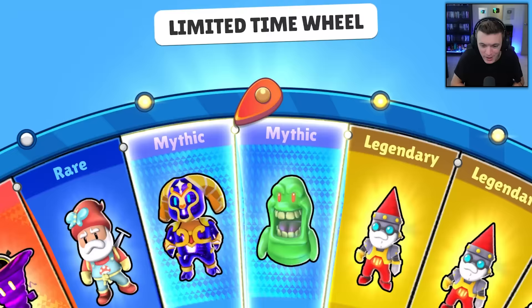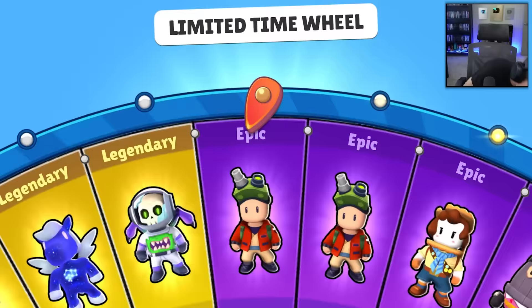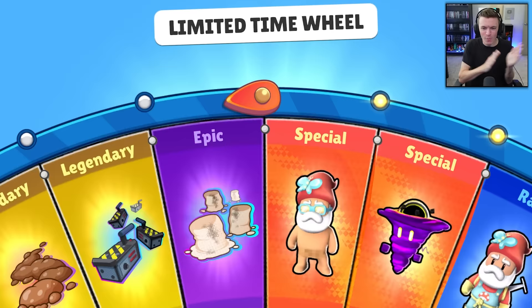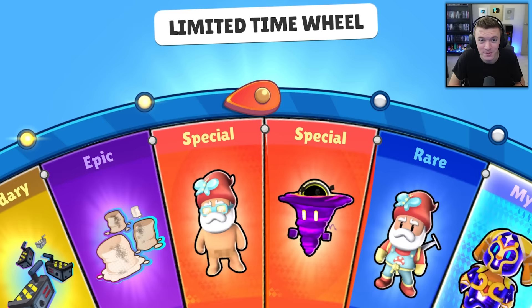I want the special skins — No More Clothes and Chameleon. We got Chameleon, that special is out of the way. Come on, give me No More Clothes! Safe Scrambler... and let's go — No More Clothes baby! I love that skin so much, it's amazing. Then we got Gnomes footsteps right after, which matches the gnome skin perfectly.